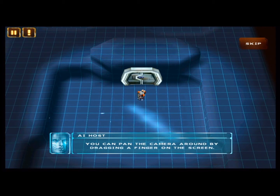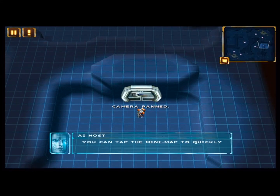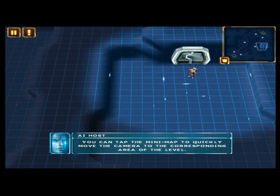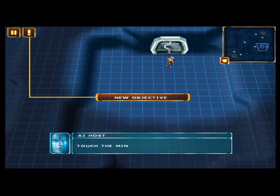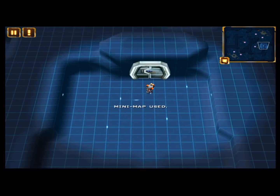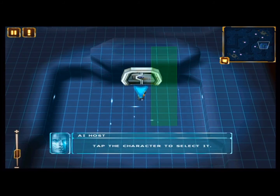You can pan the camera by dragging a finger on the screen. You can tap the mini-map to quickly move the camera to the corresponding area of the level. Touch the mini-map to move the camera. In addition, you can zoom in and out using the zoom slider in the bottom left. Tap the character to select.